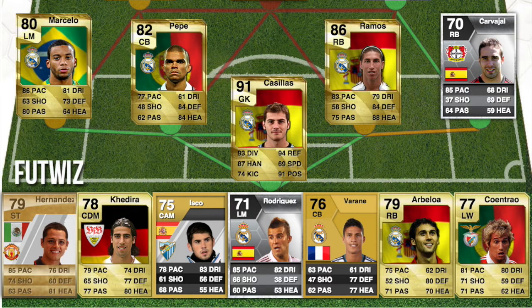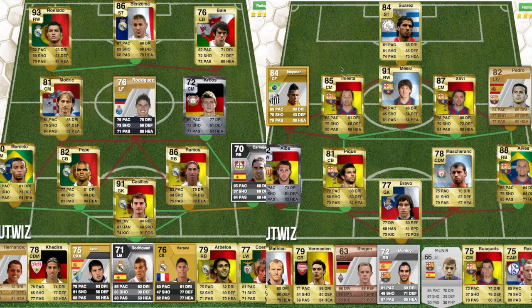On the bench: Hernandez's first card was FIFA 11 when he was at Man United. Kadira was a non-rare in FIFA 10. Isco's first card was FIFA 12. Hesse Rodriguez's first card was FIFA 13. Verain's first card was also FIFA 13. Then Arbeloa and Kontrol — Kontrol was a left wing back in FIFA 10 as well. That is the back-in-the-day Real Madrid squad.